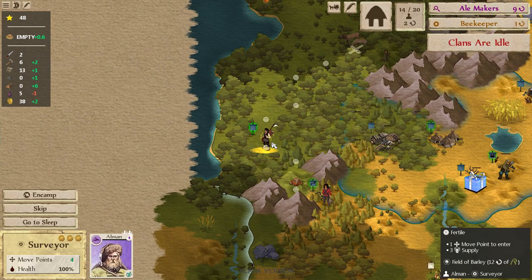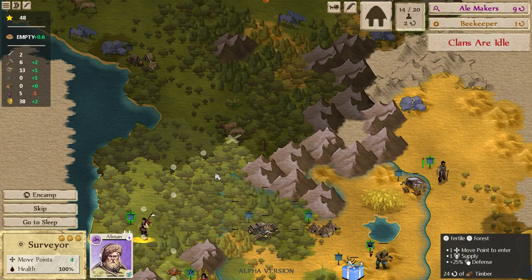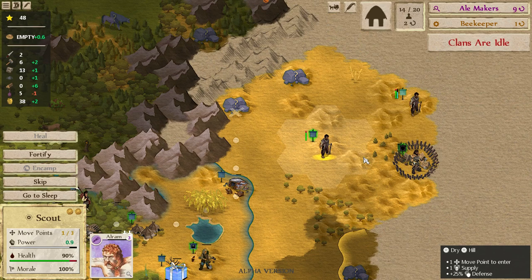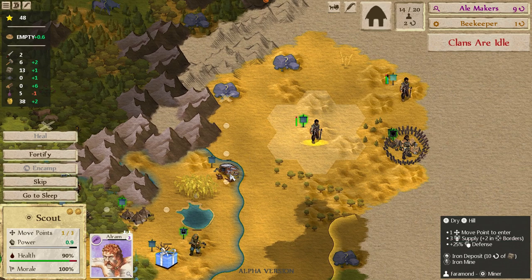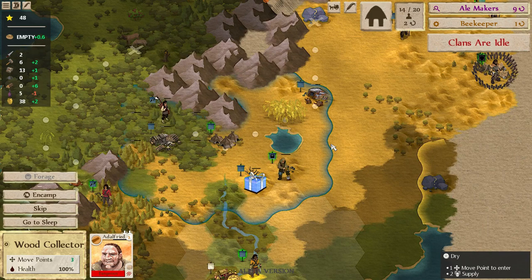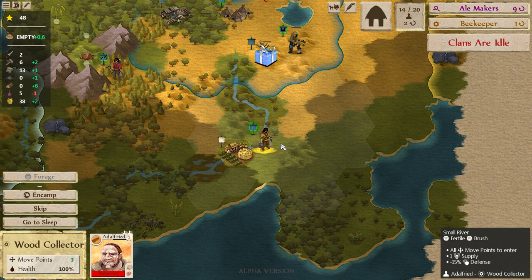We've identified field barley — more barley, look at that! Our surveyor is done. We can go up that way if we want to die, so instead we'll go over to this mineral. And our scout isn't going to find anything. Oh boy — more bandits. Near our iron mine too, and our soon-to-be awesome source of barley. Maybe we should get the ball rolling on the weapons.